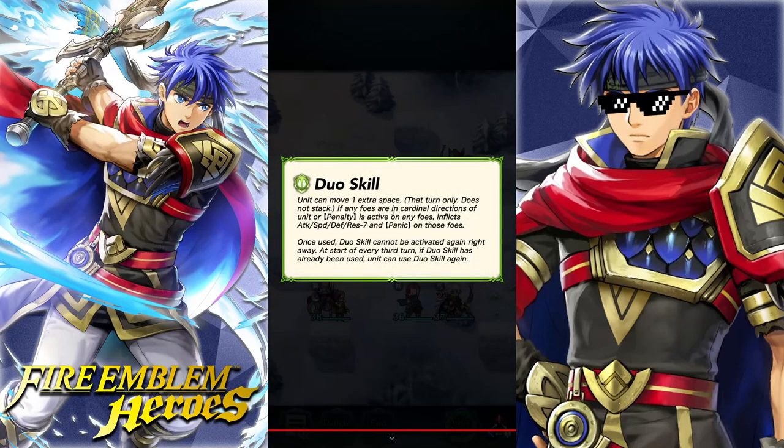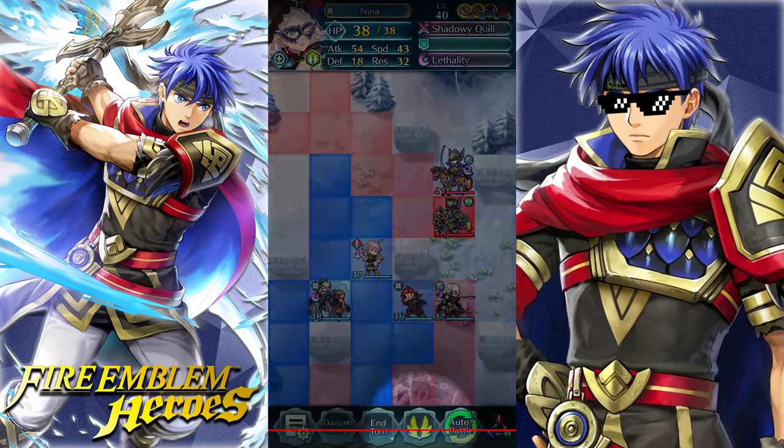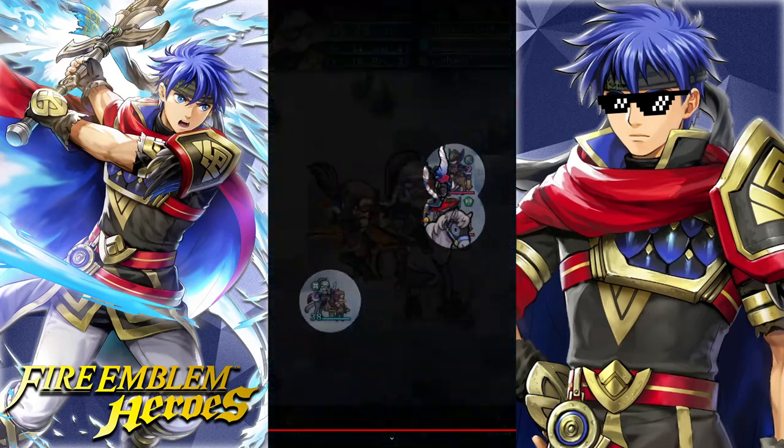They have a duo skill — I completely forgot. Unit can move one extra space. For a Cav, that is dumb. If any foes are in cardinal directions of unit or a penalty is active on any foes, inflicts all stats minus 7 and Panic on those foes. Once used, the duo skill cannot be activated again right away. At the start of every third turn, if the duo skill has already been used, unit can use it again — so it's reusable. You're doing all stats minus 7 and Panic, and then one extra move on a Cav that has Kanto Recall.